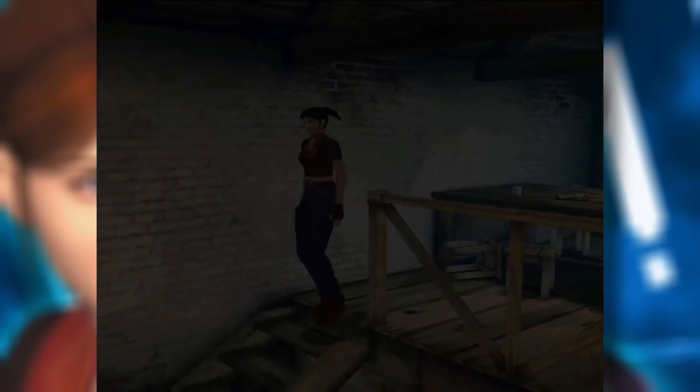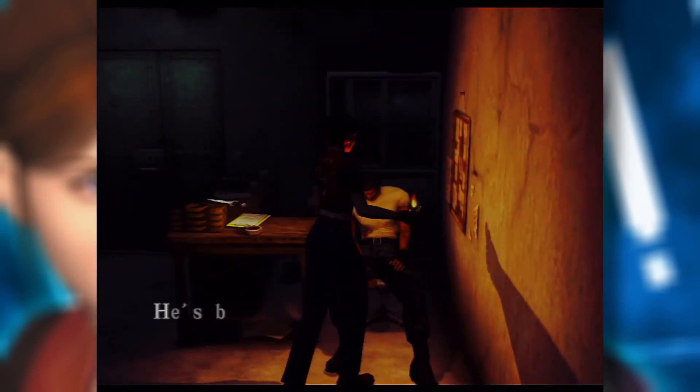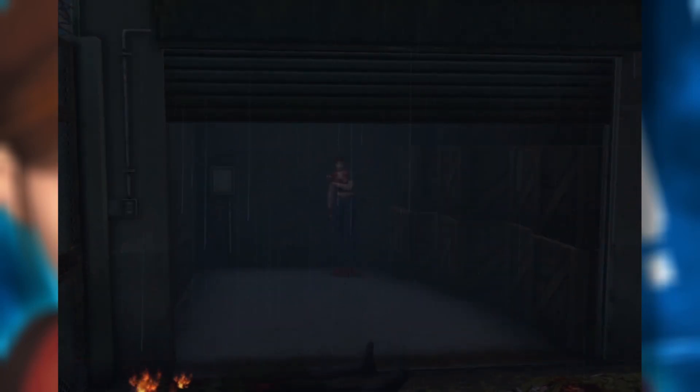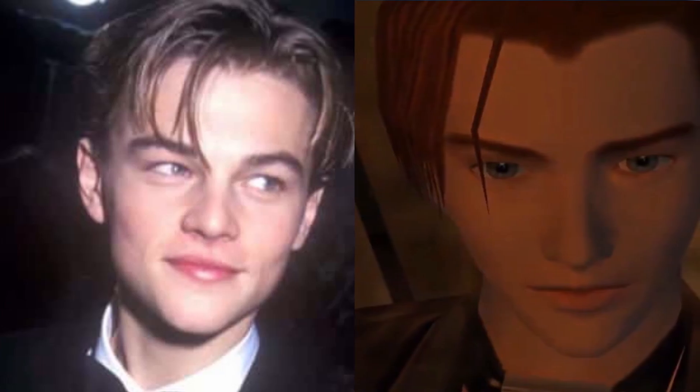There have been many different versions of Code Veronica released, such as the original on Dreamcast and the HD remaster on PS3. We'll be taking a look at Code Veronica X, the port of the game on PS2, playable on the PSN store. This version adds some more cutscenes and, most importantly, changes Steve's hair to make him look less like Leonardo DiCaprio.